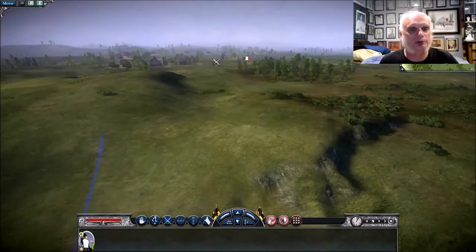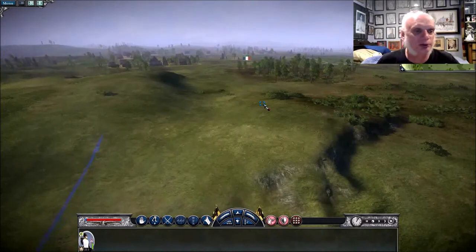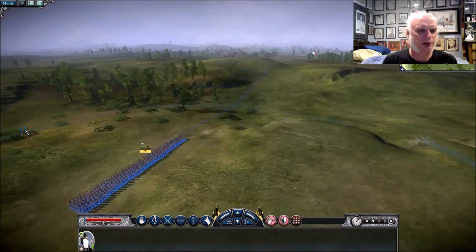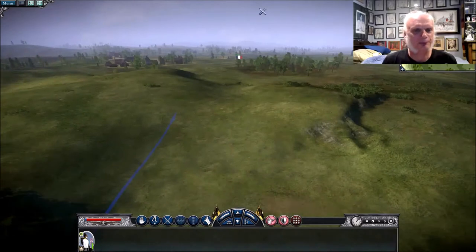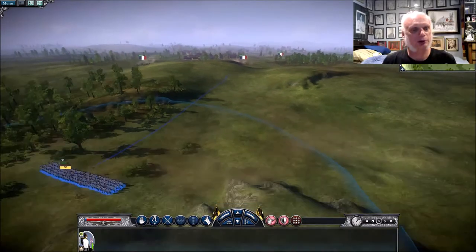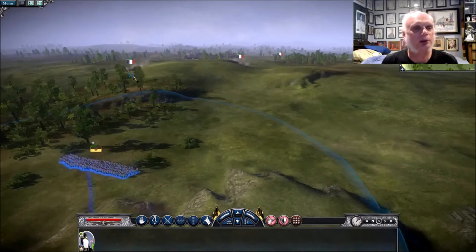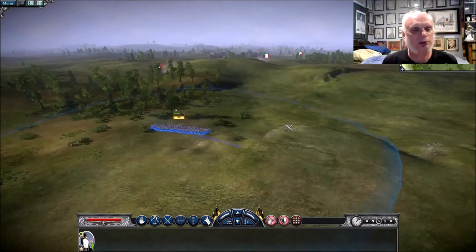I presume the whole army is bunched up over in here. They might be reluctant to use cavalry this time, considering how shot to hell they are. And this may fail completely. What are you doing? Why do you take so long to get down from that hill? I spoke too soon about how smart they were.